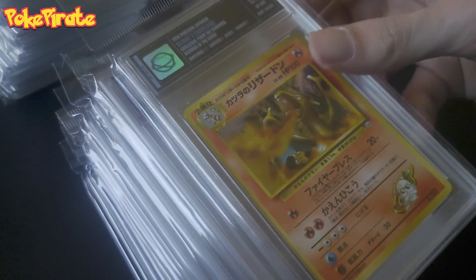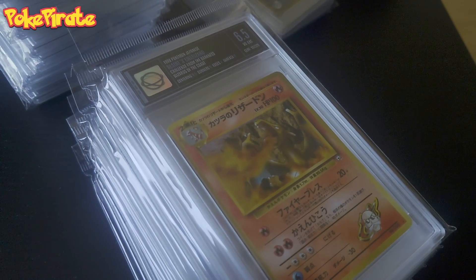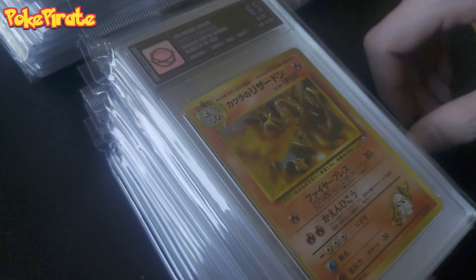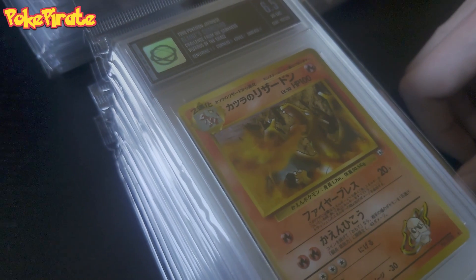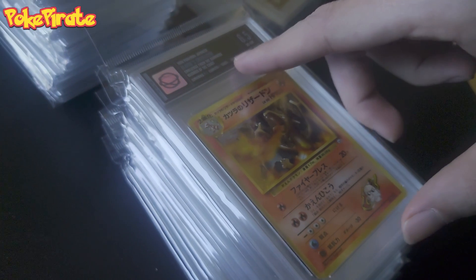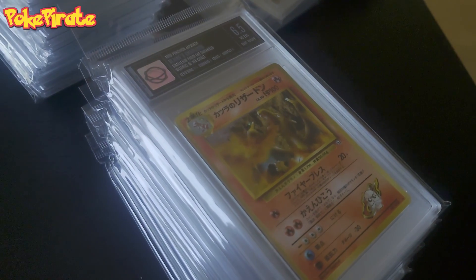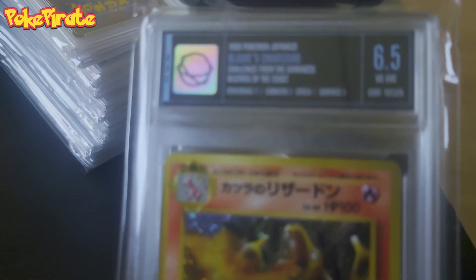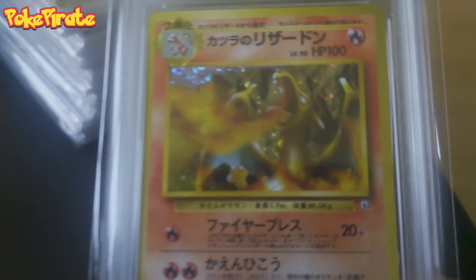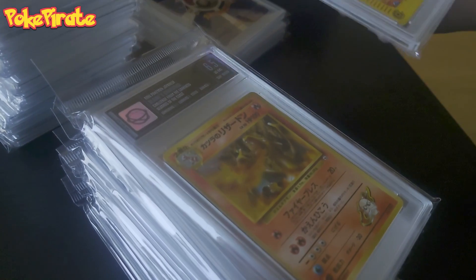6.5. Not bad. Centering 9.5, corners 6. It's pretty strict. Maybe on the back the corners are 6.5. Corners are 6, surface 6, edges 7. How do they calculate the average? They don't count the centering — the other three divided by 3. Still an amazing looking card.